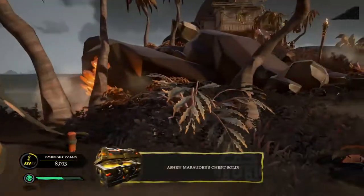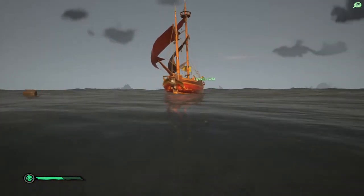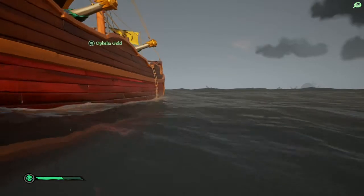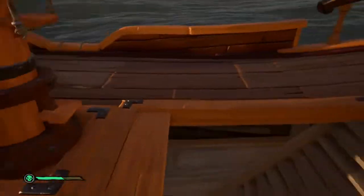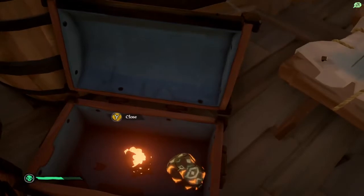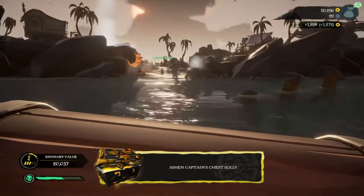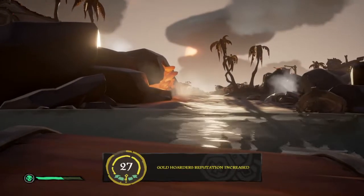Let's see what I get. Nine hundred coins, plus six hundred — we got like fifteen hundred. You get more for having an Emissary flag — the brackets show the extra amount you're getting. We want to sell the ashen skulls. One thousand eight hundred plus one thousand two hundred — we've got three grand. Nice.